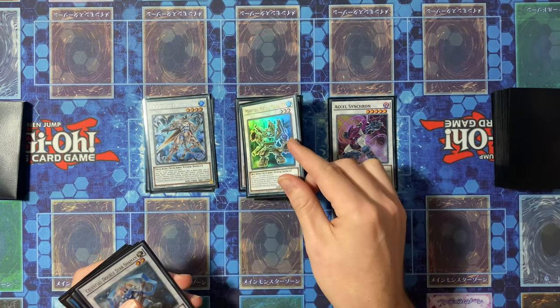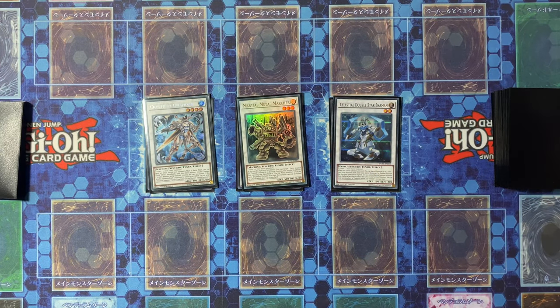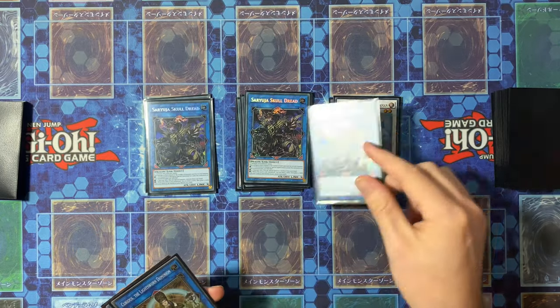Then we have Acrystron Quondax, Martial Metal Marcher, and the Celestial Double Star Shaman. Next, just for the fusions, it's one Gem Knight Seraf Knight for the Gem Knight package, and then the Links include three copies of Sayuja.